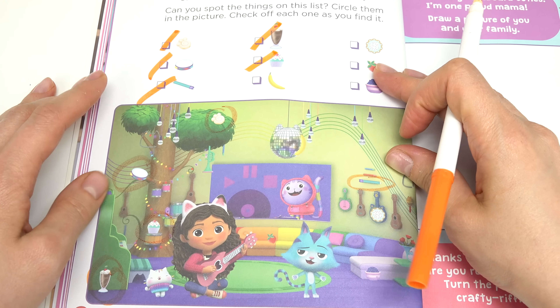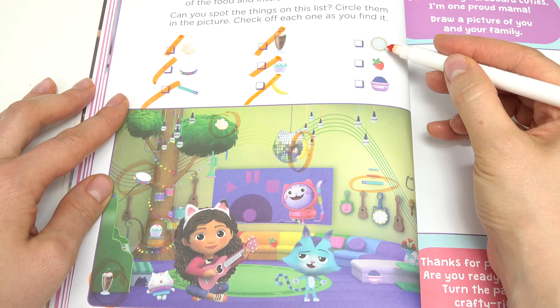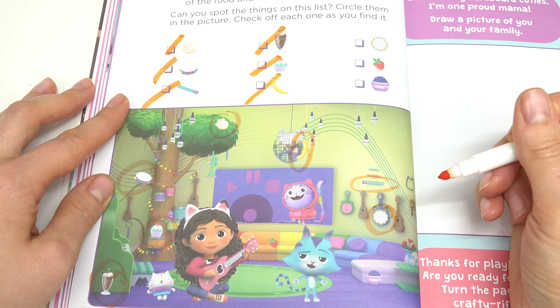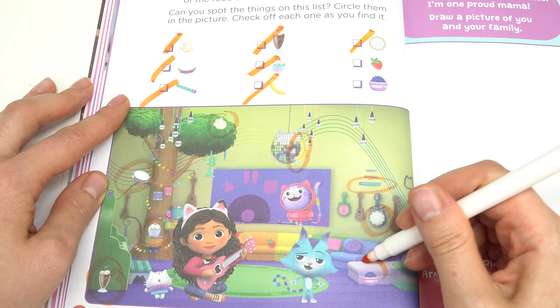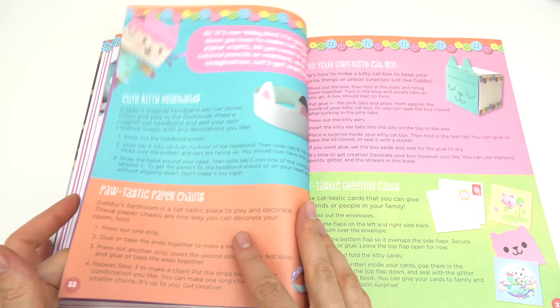Where is the banana? This one was a little bit tricky, but it's on the disco ball. We've got a yummy cookie or donut right here on the guitar. We have strawberries and blueberries — found the blueberries, and here's the strawberry on top of the couch. That was so fun!